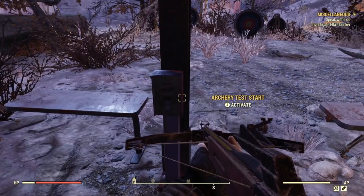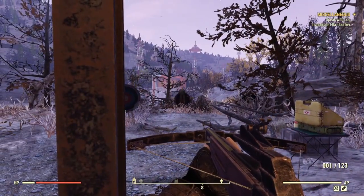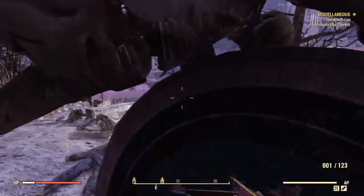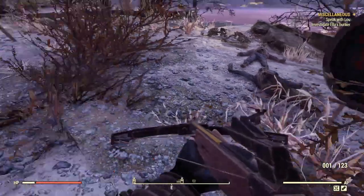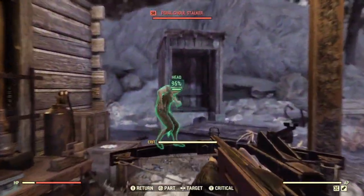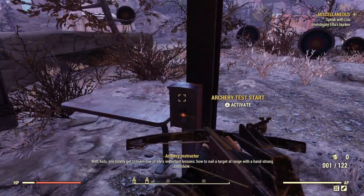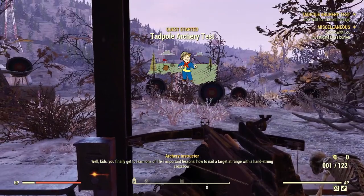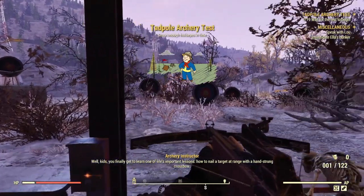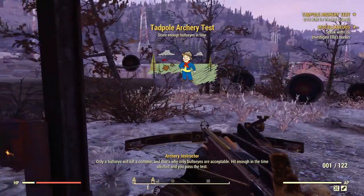Once you have your crossbow crafted, you can go over to the little archery test start box. I highly recommend going over to this target and knock off the skeleton because it will get in the way and make the test a lot harder than it needs to be. Then just start up the test and hit your bullseyes on all the targets. It doesn't matter how many times you shoot them — as long as you get it within the time limit, you will be good to go.